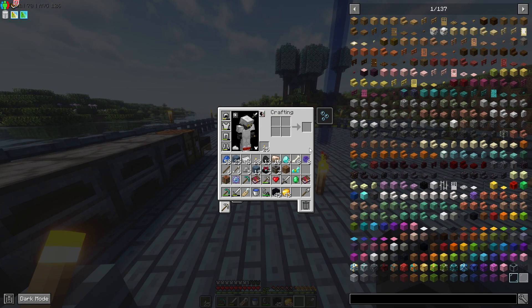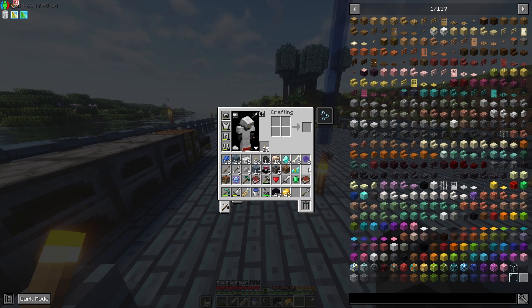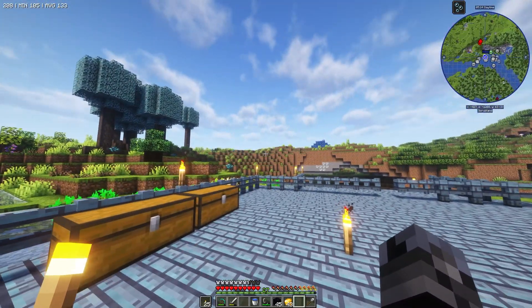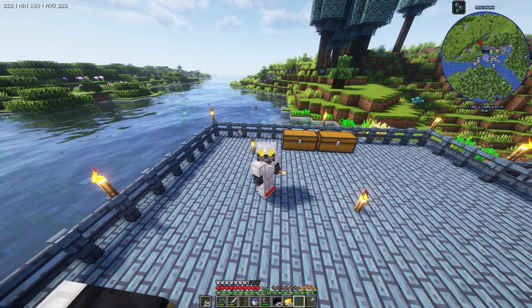Yeah guys, this was an awesome mine run — it was crazy. Three enchanting tables — don't know why we need three but we got them. We got the Pickarang recipe, two diamond pickaxes, Thorns 2, a bunch of materials, nine diamonds, Spirit or whatever that is, 43 raw gold, Holding 4 — don't know what that is — diamond horse armor, and a name tag. Couldn't really be any better. That's a good spot to end today's episode — thank you guys so much for watching, hope you have a good rest of your day or night, and I'll see you in the next episode. Peace.